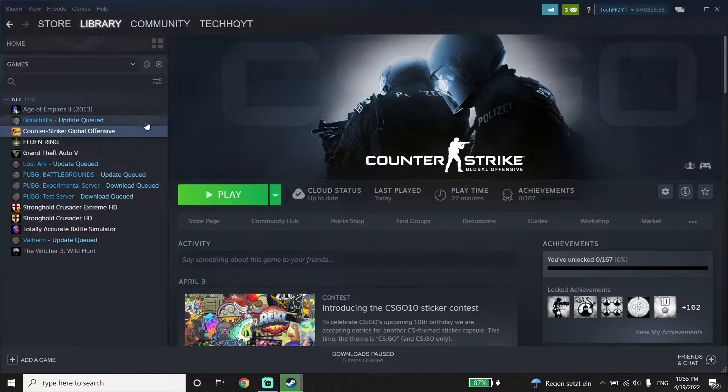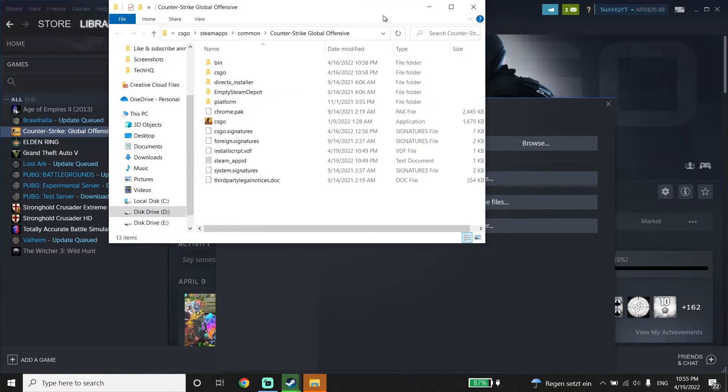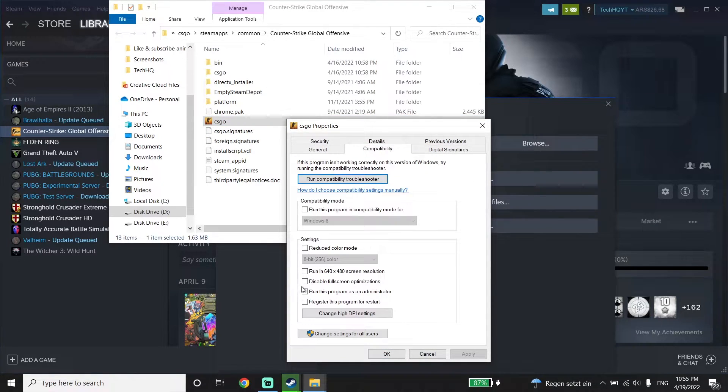If that didn't help, right-click on CSGO again, click on Properties, then click on Local Files. Now click on Browse and then right-click on CSGO, go down and click on Properties, then click on Compatibility. Make sure to uncheck this option, because sometimes this error pops up because this option is checked. Then click Apply and then OK.